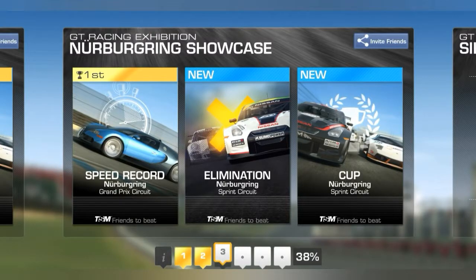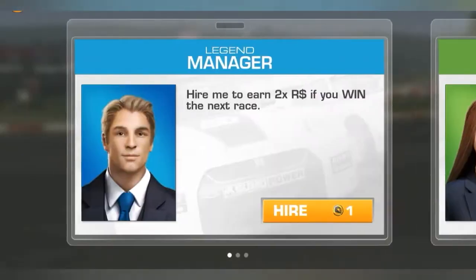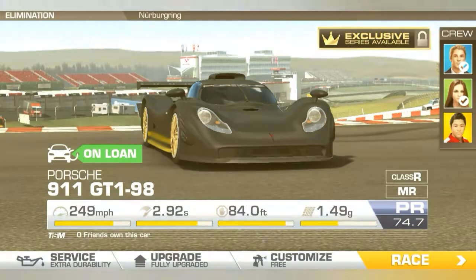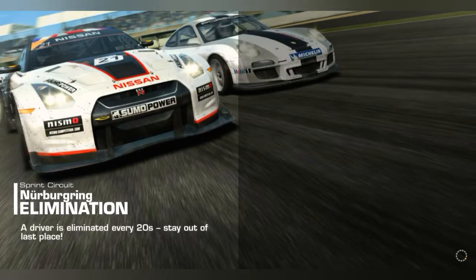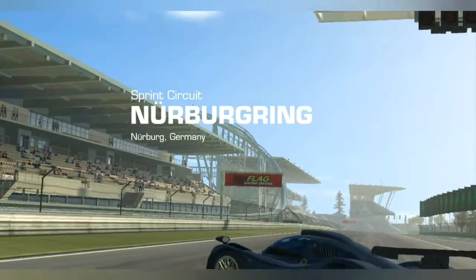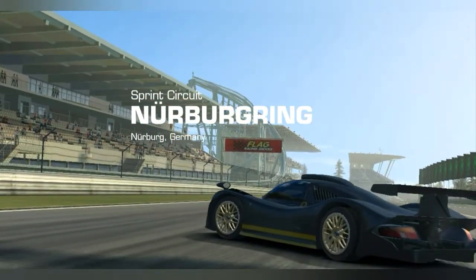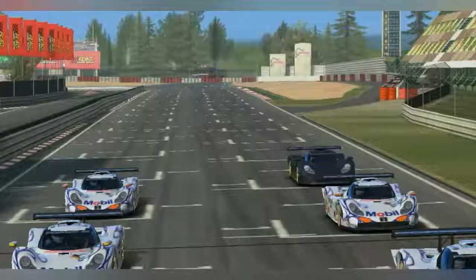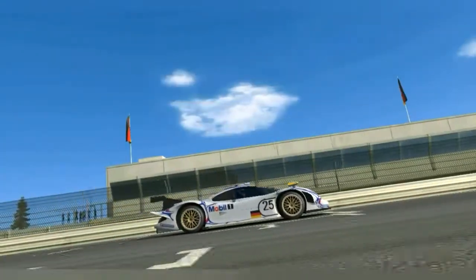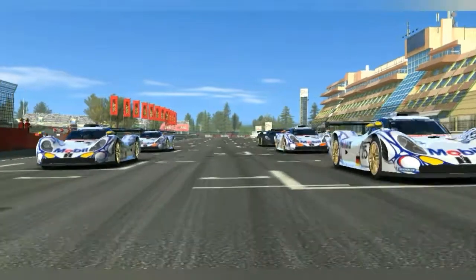Here we are heading into our second event for today — let's jump into this elimination! Let's get our manager and our agent ready. I only use my engineer if I know there's a greater chance of a collision or damage. In the elimination I don't think he's necessarily needed, because as long as I avoid the other cars I'm good. I'm trying to save on collision money, that's the aim right now.